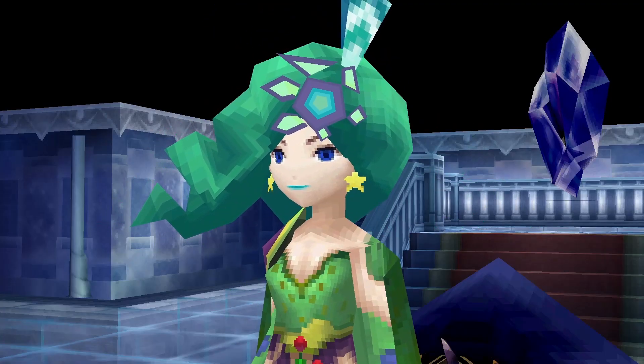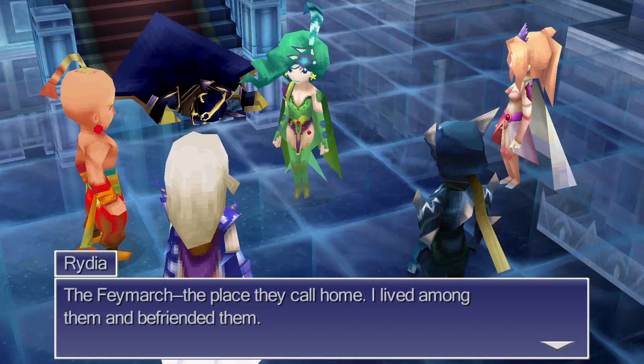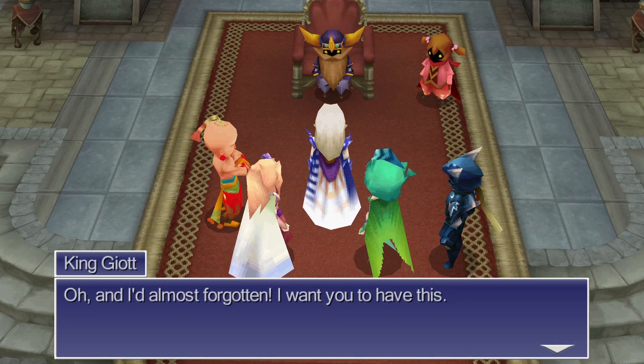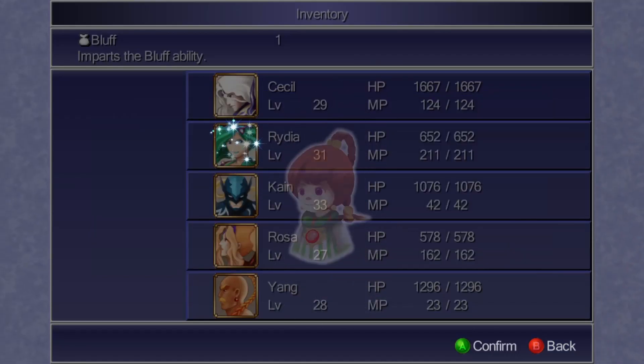We learn that the mystery girl is Rydia — the little girl who was with us at the start. She was in the Feymarch, which is the land of the Eidolons, and she aged a few years because time flows weirdly there. While we're all distracted, Golbez steals the crystal and escapes, so now we need to help the dwarves attack Golbez's lair. We get the Draw Attacks augment from the dwarven king and then use the time to give Bluff to Rydia and Draw Attacks to Kain.